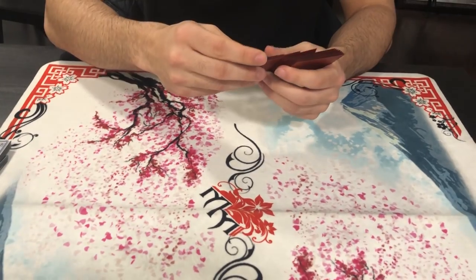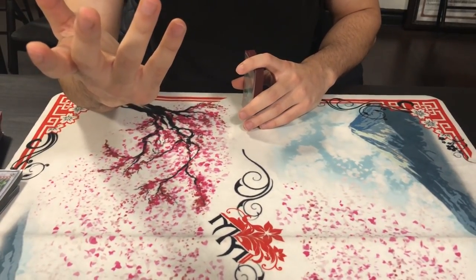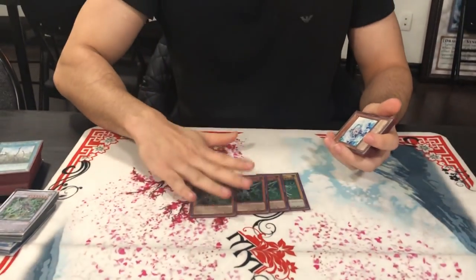Now in terms of the side deck hand traps — if FTKs weren't a thing I would not play hand traps, but FTKs are a thing. I was facing my cameraman Alec earlier for fun, and I would have gotten destroyed. He won game one because he's playing Danger — where he puts up Fairy Tail Snow and Griffin every turn so you can't use effects — and Imperial Order. Those things are tough to get over. I couldn't stop because I didn't draw a hand trap. Game two I drew Impermanence, but he still put up four interruptions because he opened Harmonizing. Some crazy stuff.